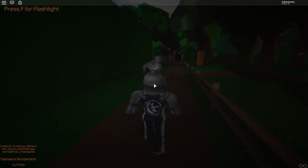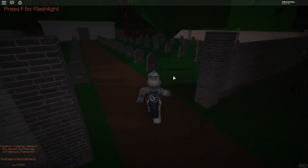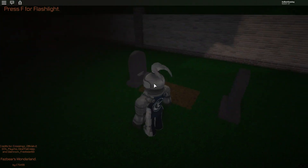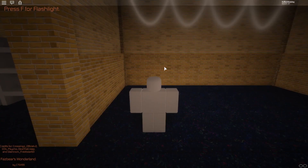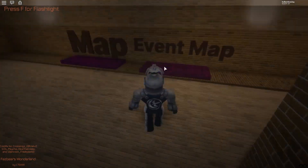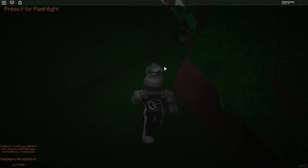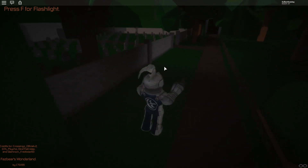So we're gonna follow this dirt road, this trail, all the way down to this little barn — kinda spooky. And we're gonna go into the graveyard. We're gonna go to the back right, the only grave that has this sponge dirt on top of it, and we're gonna jump on it... and we die? Why did we die? I'm not quite sure why we died there. Maybe because I jumped on it? Maybe you're supposed to walk? I don't know what's going on anymore.